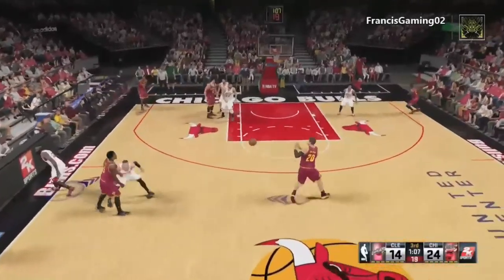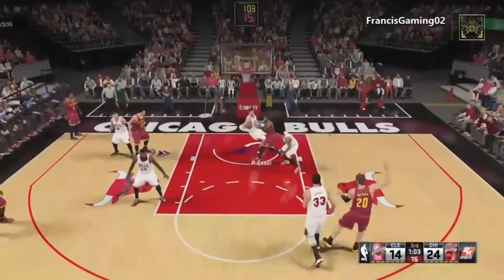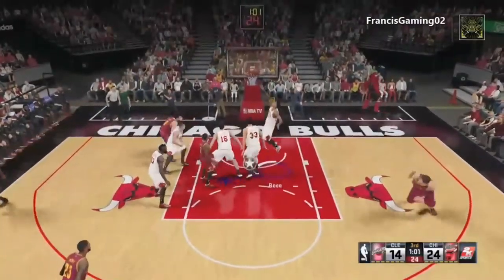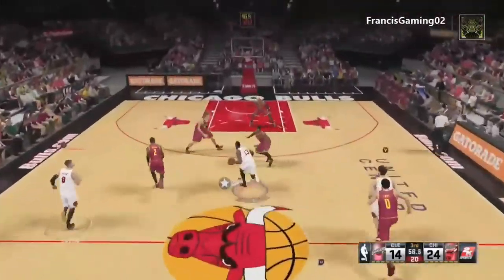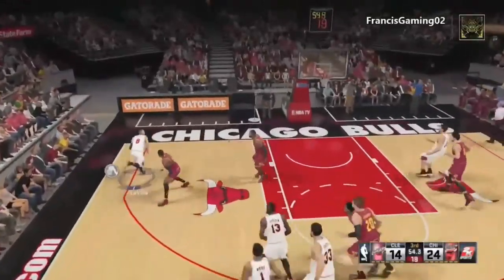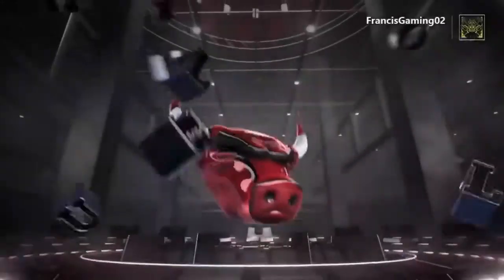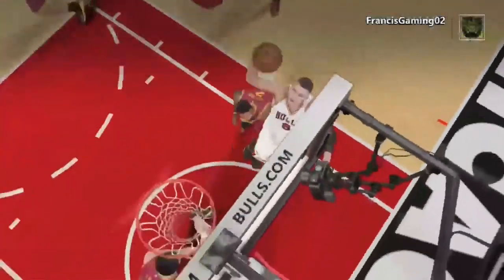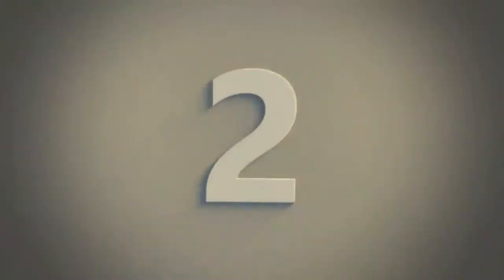Alright so we've got James Harden again — yeah, most of them are from this game. We get the rebound, Harden to Zach LaVine. Zach LaVine is on the Bulls too, but not in real life like I said. He dunks it in over Kevin Love. I thought that was a cool dunk, that's why I put it at number three.